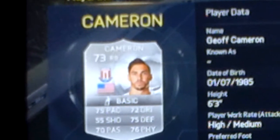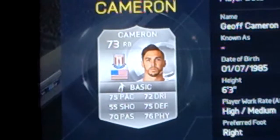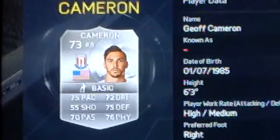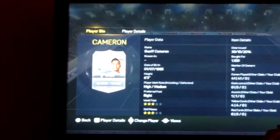The next player, the right back, is Jeff Cameron from Stoke. Very good stats — he's got high-medium work rates, 6 foot 3, 3-star weak foot, 3-star skills. Apart from his shooting, he's got over 70 in every single stat, which is really good. And he only cost me 1k.